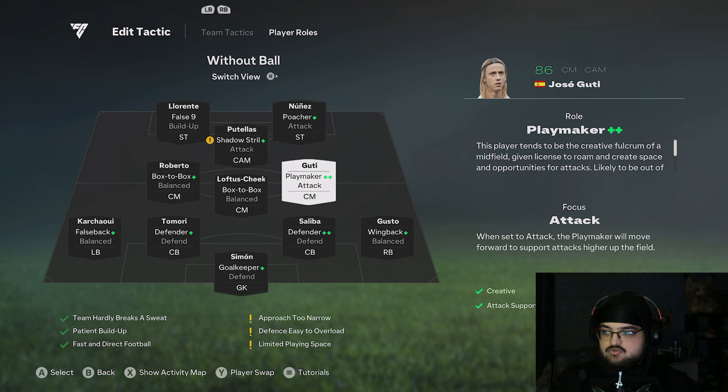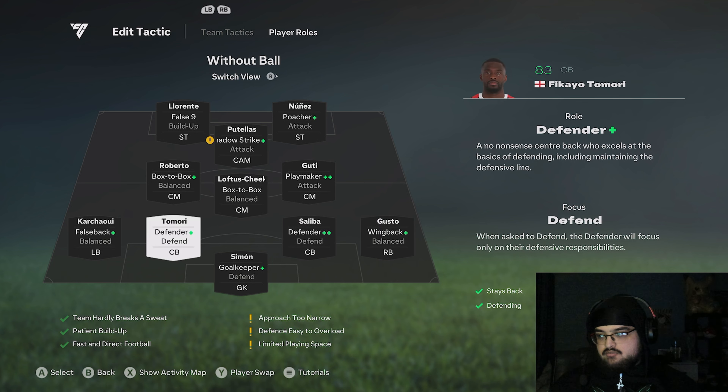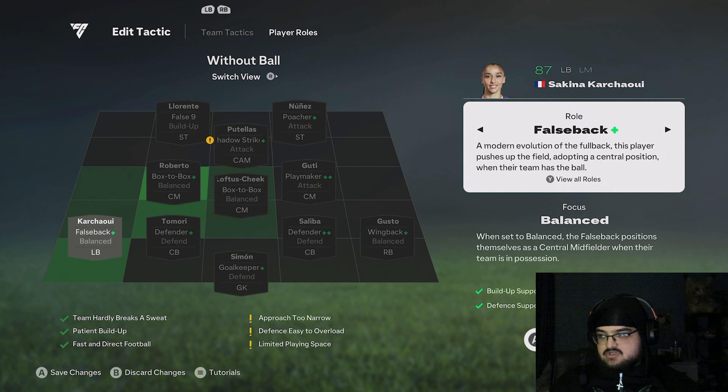Guti I'll use playmaker plus - if you use playmaker plus they're gonna push up the pitch a lot, as you see the green boxes. With wing backs, I think wing back plus is the meta. But with Cantwell, false back - so she drops into the midfield.